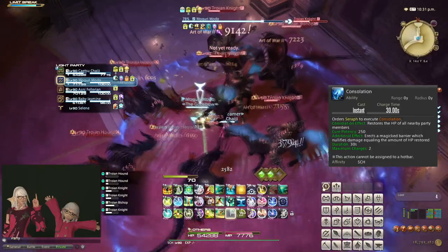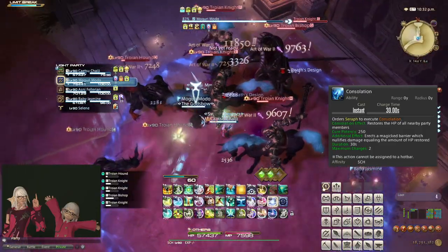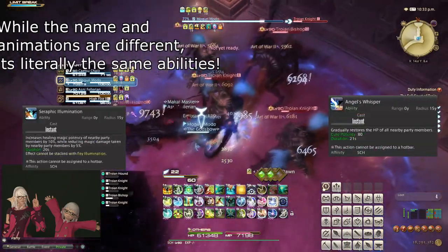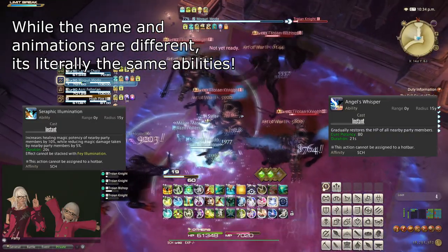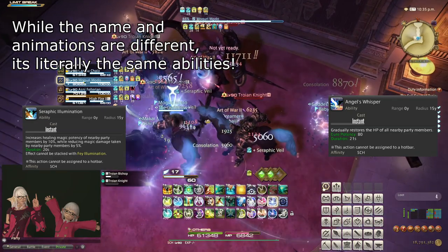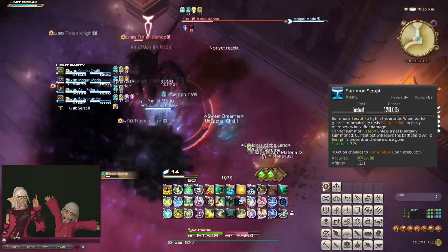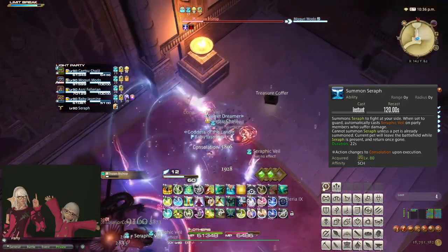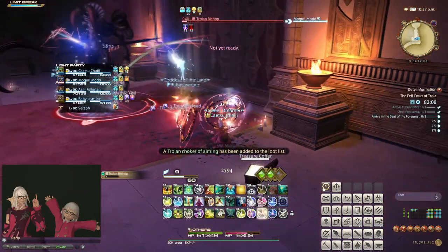Alternatively, if you summoned Seraph to specifically heal the tank, you can use Consolation when the first shield drops from the tank. While Seraph is on the field, though Whispering Dawn and Fey Illumination are still accessible, they will simply waste the Seraph's time using regular fairy actions, so I recommend you either use these before summoning Seraph or wait until after the Seraph leaves. Summon Seraph seems like a huge cooldown that should be used only for the most desperate moments, but in reality the cooldown is a relatively short 2 minutes for its incredible potential, so try to make regular use of it.